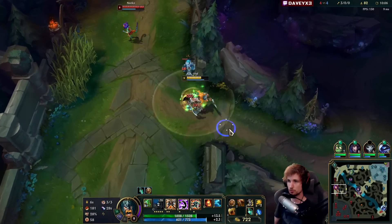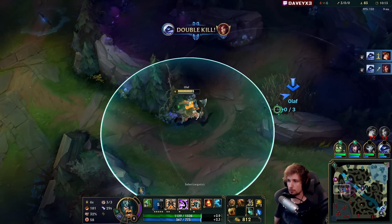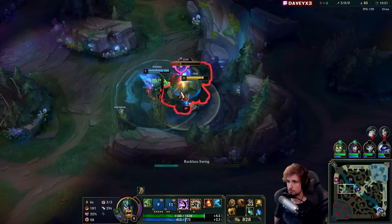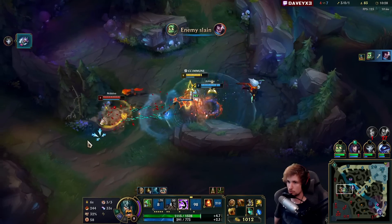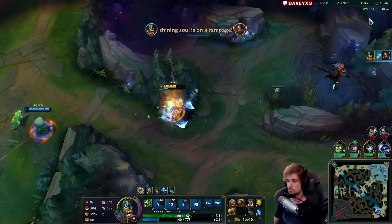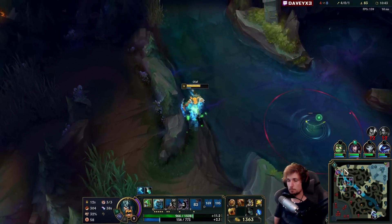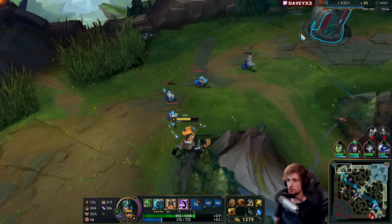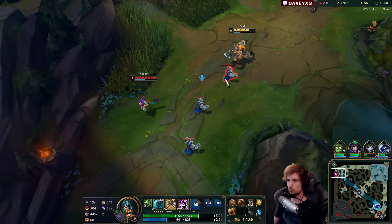I don't know what she's trying to do, but she's losing a wave right now if she does this. I'm gonna pick up the blue buff — make sure we get this one. Before we make the decision to go back, if we backed off right now it would be really bad, because Niko is hard-shoving top lane, which means I'm gonna lose a full entire wave. So before we go back, I need to push the next wave, then go back — otherwise we're gonna start losing waves, which is just not worth it.